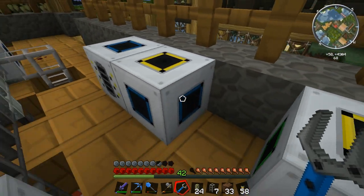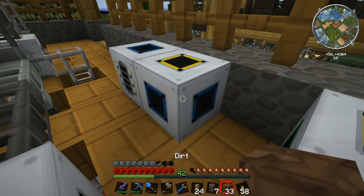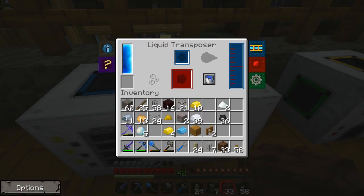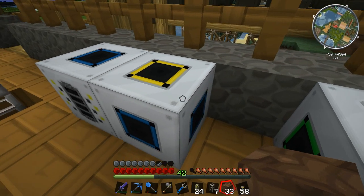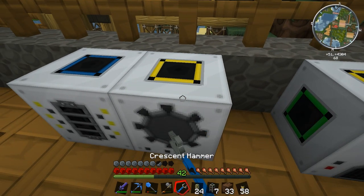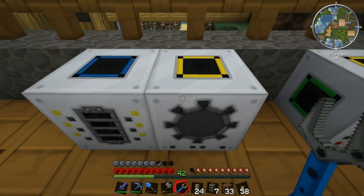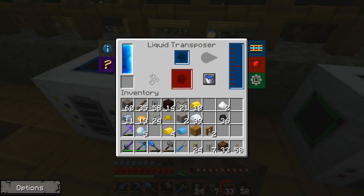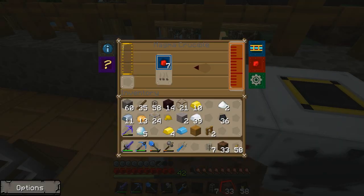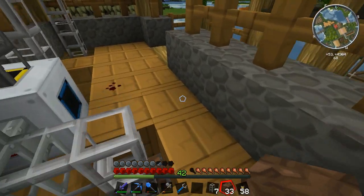Oh whoops, it must be facing the wrong way. Oh no, what have I done? Are we still getting liquid into here? I don't know — oh crumbs, I made a boo-boo there. There we go, that's facing the right way now I think. Let's put the redstone energy conduit in here and see if it fills up with redstone — it's going! Oh yes, we're making redstone energy conduits!